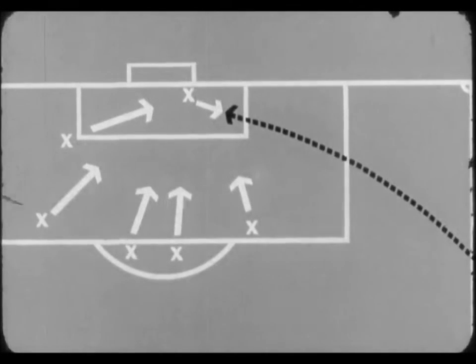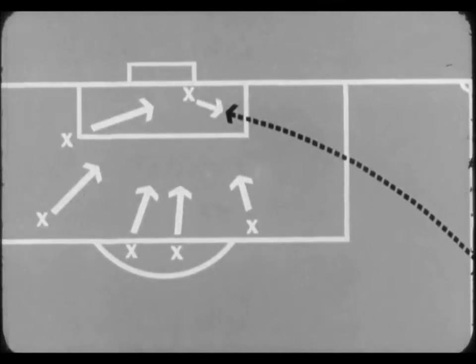The long throw is particularly dangerous when it is executed in the attacking third of the field, and especially when it is aimed at the area of the near post. A major requirement is a tall player to receive the ball at the near post area. A second requirement is good support team organisation to attack the spaces into which the ball may be played. The long throw is yet another example of the importance of sending large numbers of players forward to give full support in the most positive manner possible.